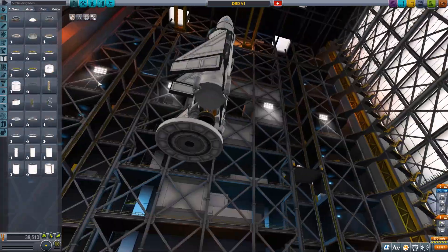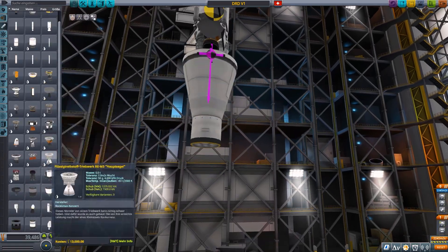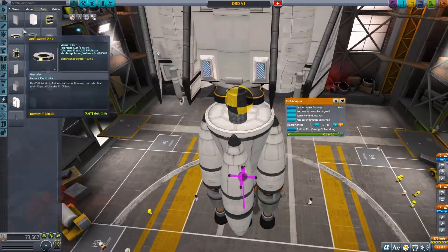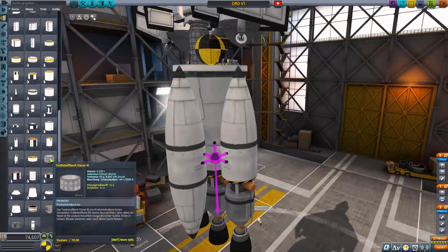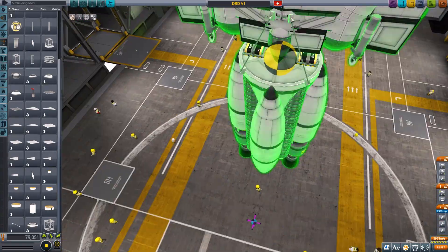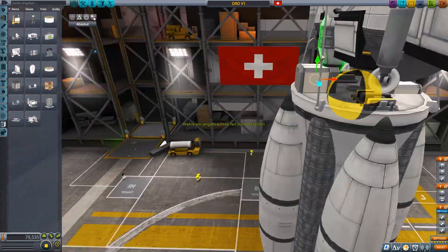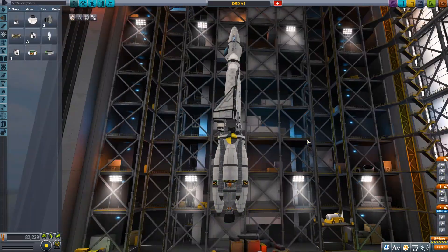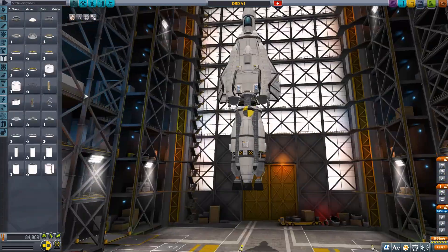Also, this design is kind of based on the reusable Minmus lander — you can see a video on it on the top right in the info card, it's a pretty cool video. Somebody actually tried to land it on Duna, the RML, but sadly the wings didn't produce enough lift. So that's why I'm designing this system with parachutes — this system is purposely designed for Duna.